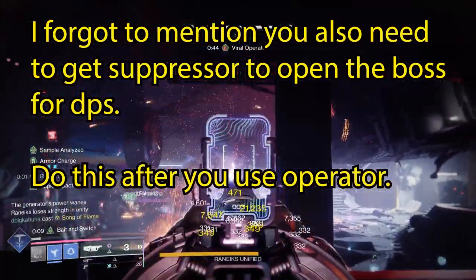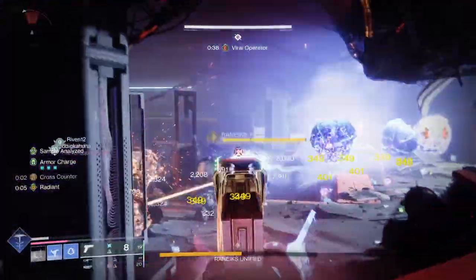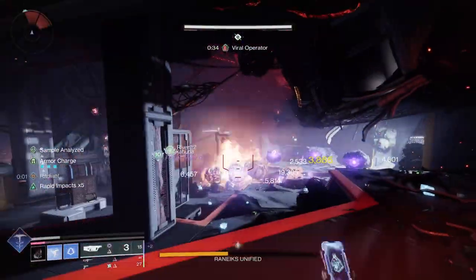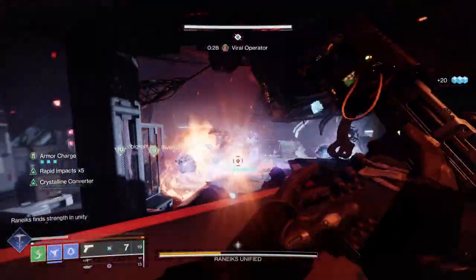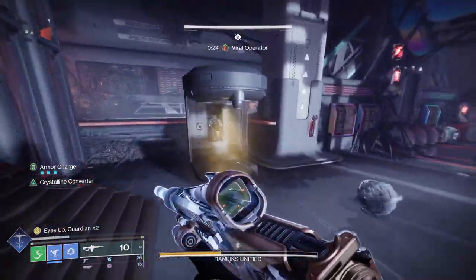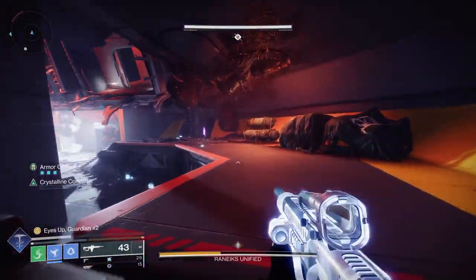You won't be able to do the bulk of DPS until the boss is completely separated, but as soon as you do that he will be damageable. Just slay out and do as much damage as you can. Keep in mind he's made up of a bunch of servitors, so as you kill different servitors you'll get to a point where there's damaged pieces all around him — you may have to look around and use even primary weapons to take off those last bits of damage.